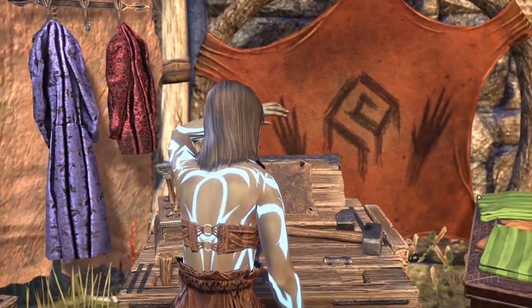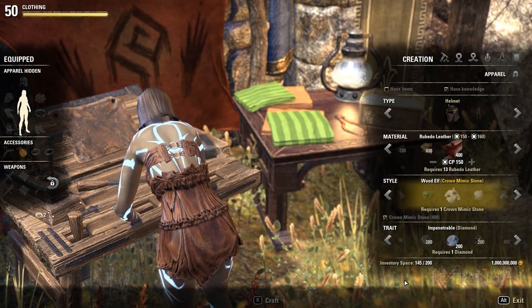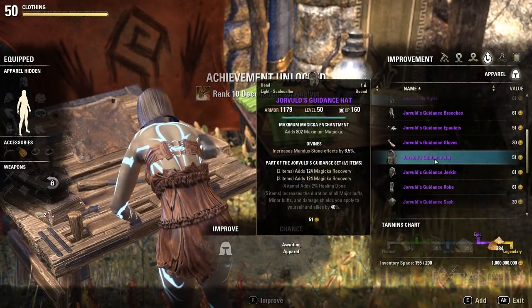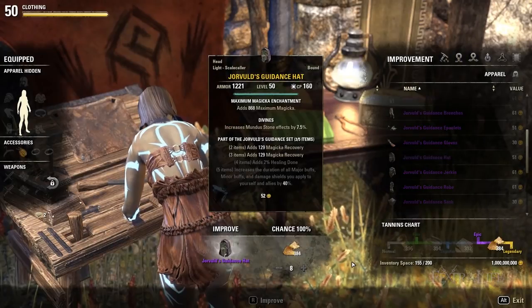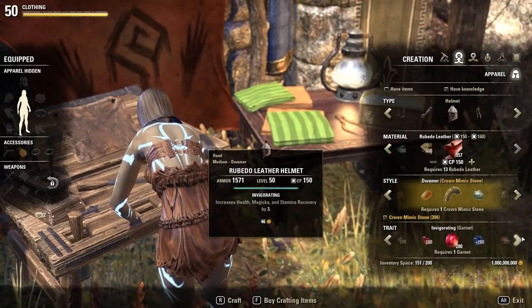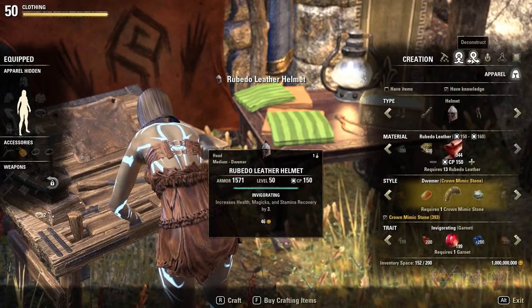In this clothing guide for Elder Scrolls Online we'll detail how to craft powerful light and medium armor. The clothing vocation is very useful for endgame players because there are some fantastic sets that have always remained strong, namely Hunding's Rage and Law of Julianos. Max level in clothing also lets you improve any acquired purple gear to legendary gear, which is extremely valuable to complete endgame sets. You can still utilize this vocation as you level up as the material cost for lower level crafted sets is quite minimal, though until you reach the champion ranks it may be more trouble than it's worth and you will quickly outlevel it.